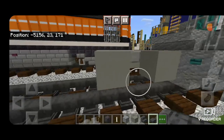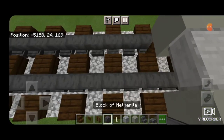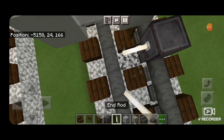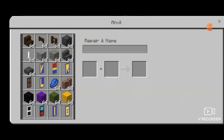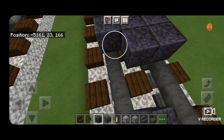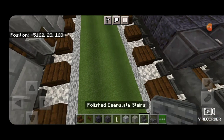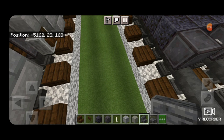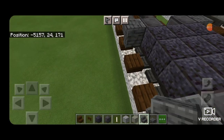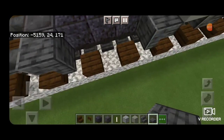We'll do the same thing on this side — an upside down stair and a slab underneath. Then we'll start our wheels: on the next block down on the rails we're going to get a netherite block on each rail with an end rod in between them to be the axle, then in front of that a three by three of polished blackstone blocks, then another set of netherite wheels with an end rod axle. On the outside of the wheels we put an upside down polished deep slate stair on each side, then across the bottom middle three polished deep slate slabs.